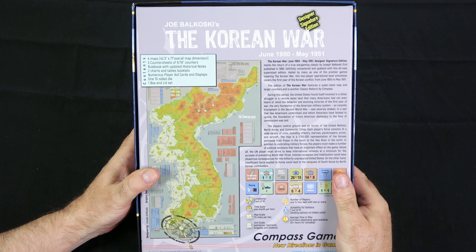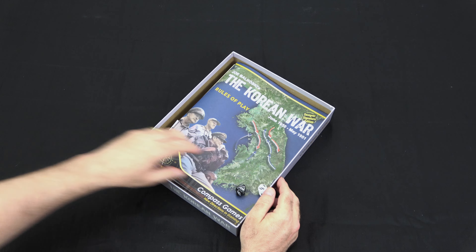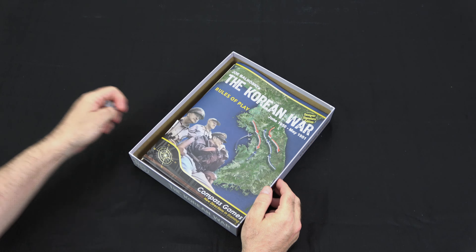So let's take a look inside and see what you get. We get two d10 — it said one on the back of the box but we get an extra one. A rulebook, a little tidbit of errata, the playbook, and a whole bunch of player aids, our three counter sheets, and our four maps. So let's set up the map and take a closer look at the game.